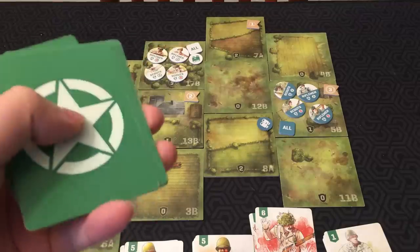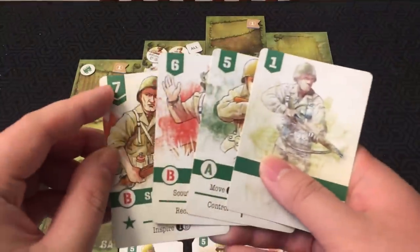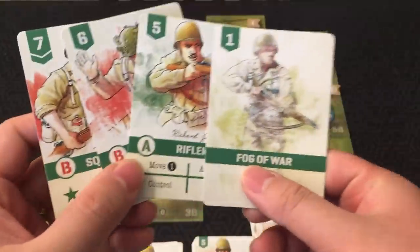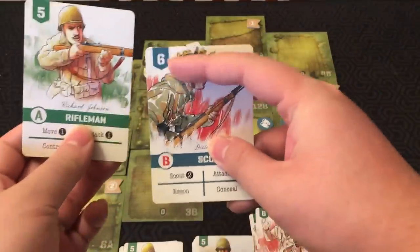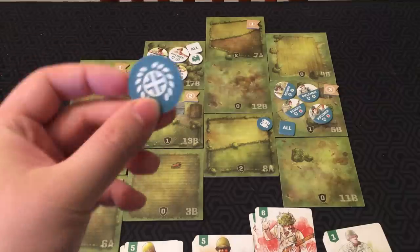Each of you has a starting deck determined by the scenario. You draw four cards to form a hand. This number in the top left corner of the card is initiative. To determine initiative, take one of your cards and place it face down, then both of you reveal, and whoever has the higher initiative gets to go first. You take the initiative marker and flip it to your side.